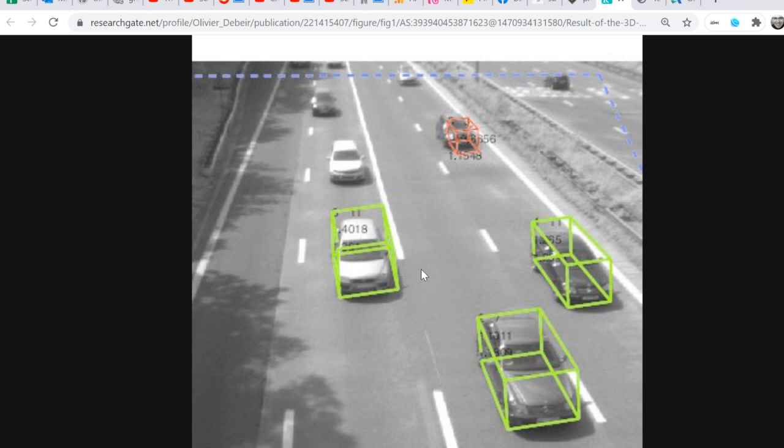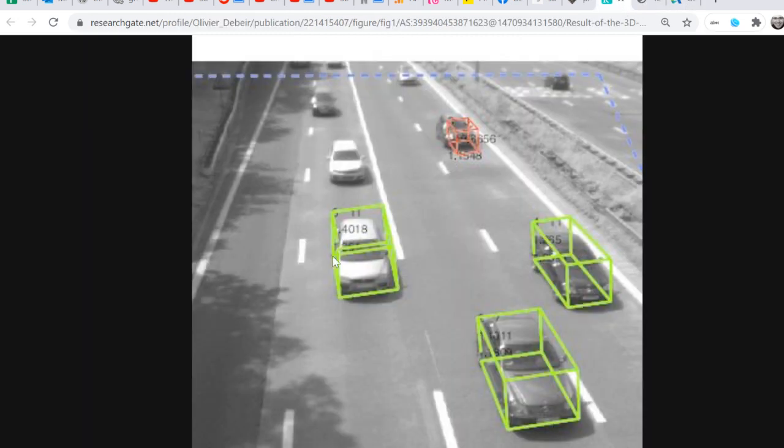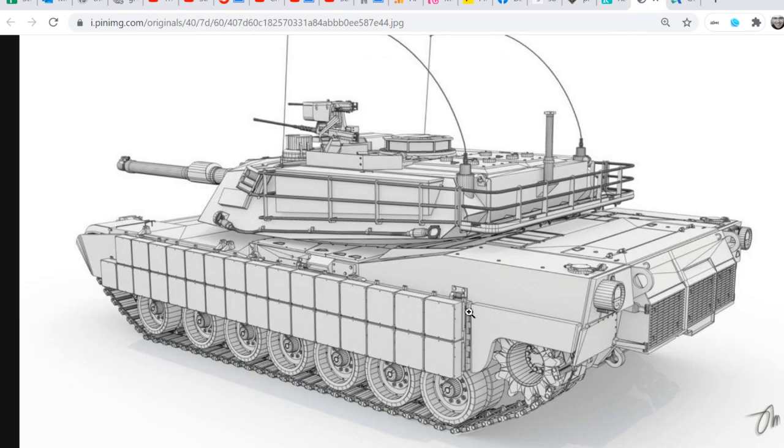When somebody fires the gun, that's when you have to start thinking: these bounding boxes are going to have to switch to the 3D model. When no one has fired and there's no ammo in the air, just have those boxes driving around. Sort all the polygons based on whatever is closest to where the ammo is coming in, and exclude the opposite polygons which are facing in the opposite direction.